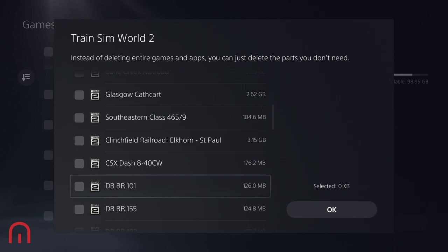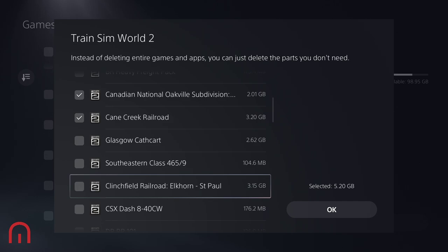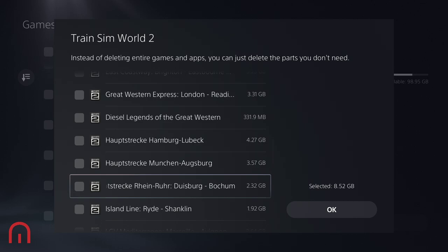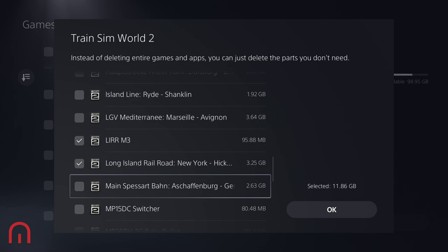What Dovetail are suggesting is to delete the games or DLCs that you do not wish to play with currently. That is to ensure that we get the latest London Commuter, and also that we get Dresden and Boston.